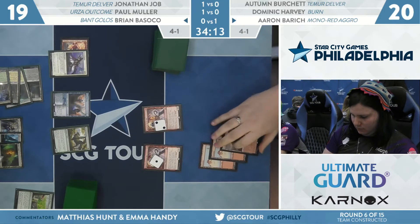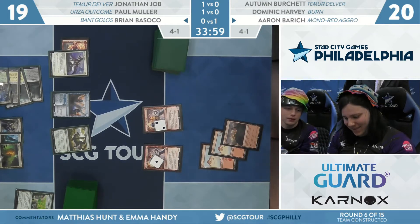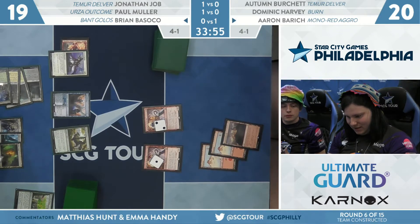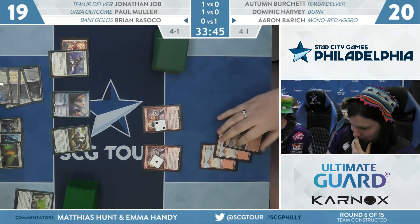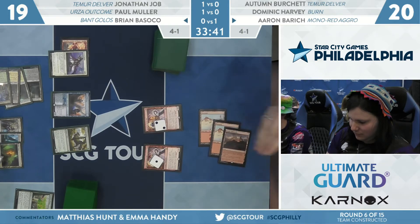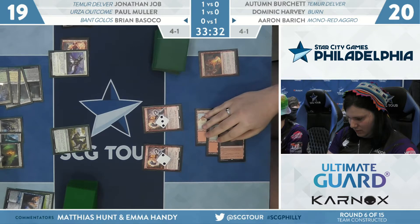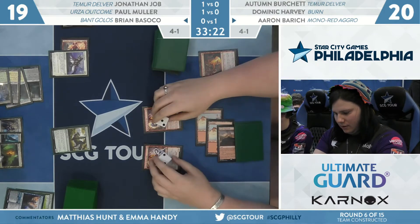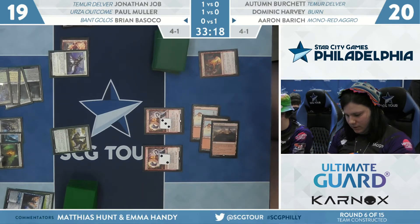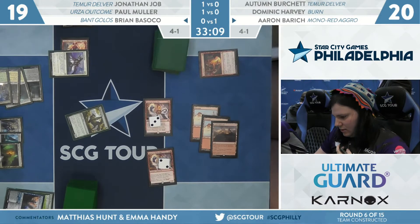Seventh land for Basoko but no Field of the Dead. He sends Chandra to the Prison Realm, gets to scry one. Blast Zone has the ability to go after Runaway Steamkins. On Brian's side it really just is Field of the Dead he's looking for — or Golos, which would be absolutely incredible. Brian has the black source with that Golgari Guildgate he drew last turn. Aaron does some math — six cards in hand, two Steamkins — possibly she can cast all six cards. Blast Zone prioritized over putting Fey of Wishes back in hand is a big cost.